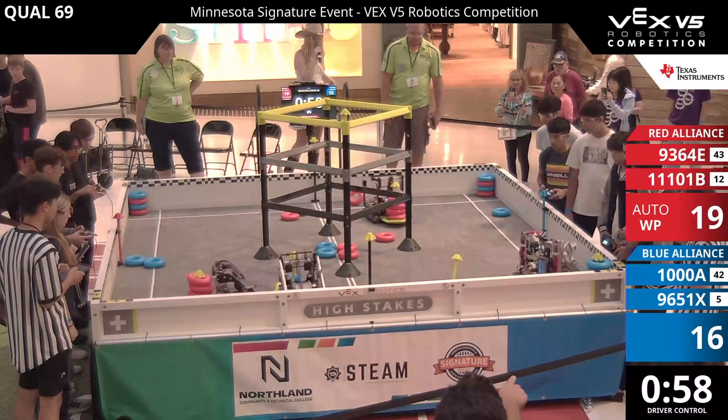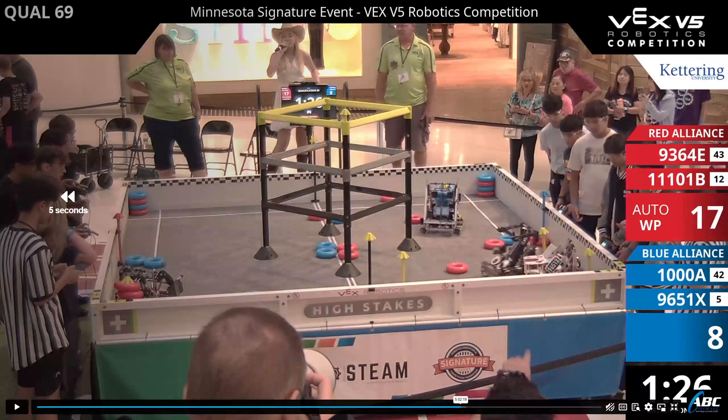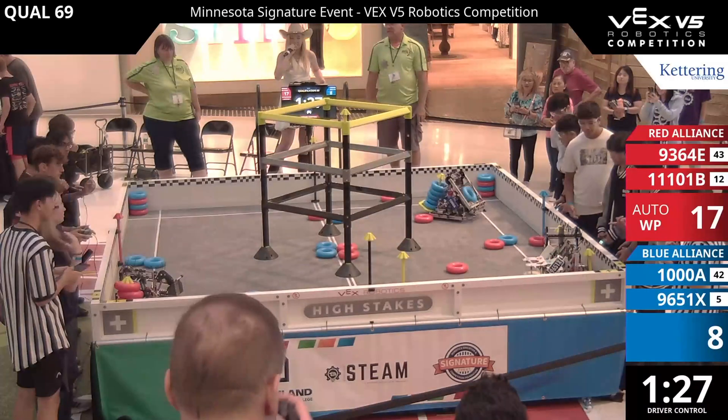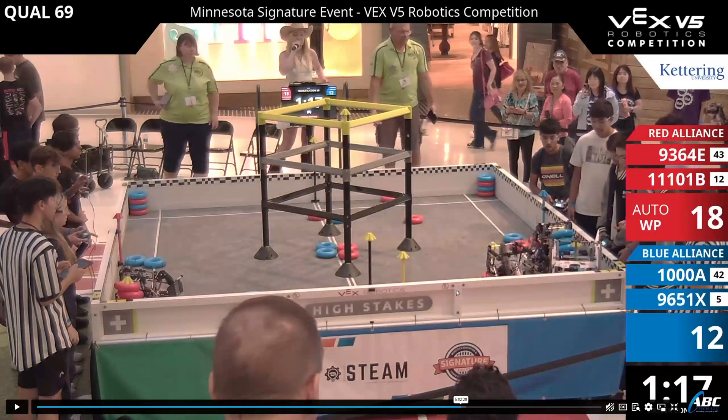You could see a few times that BarkBots or 9364E could have dropped off or gained another goal, especially that middle one, and gotten that point swing to their side. Right now they're in a deficit and they don't even realize it — they're still camping. This was a good time that BarkBots could have played aggressively because both blue alliance robots were distracted by their teammates. BarkBots totally could have gone for this middle mobile goal and brought it to themselves, or traded it off with 9364E.